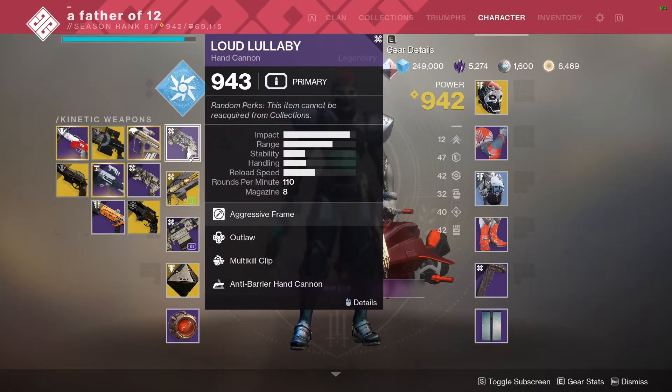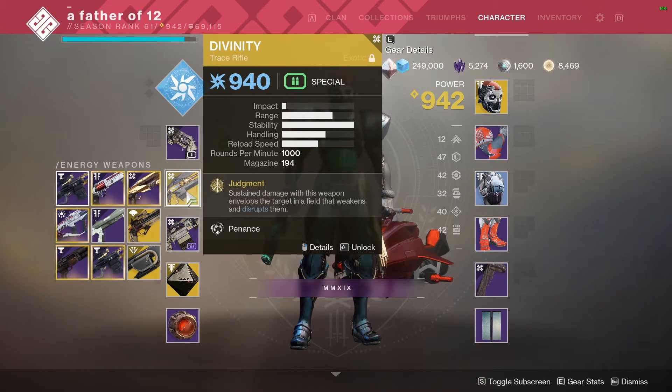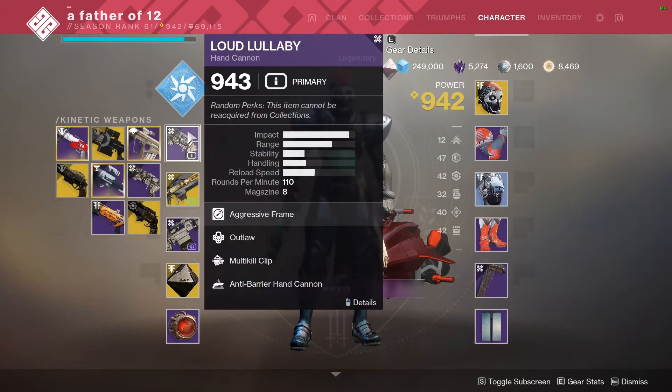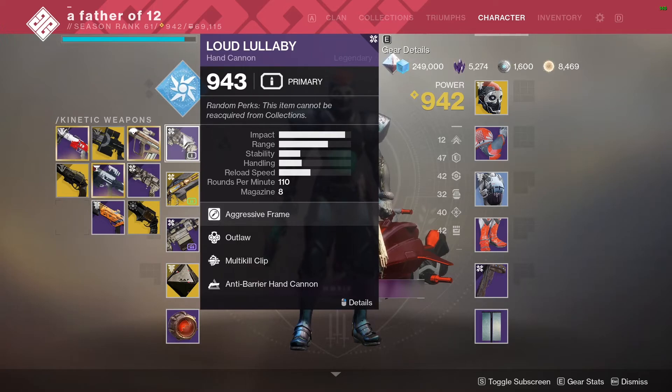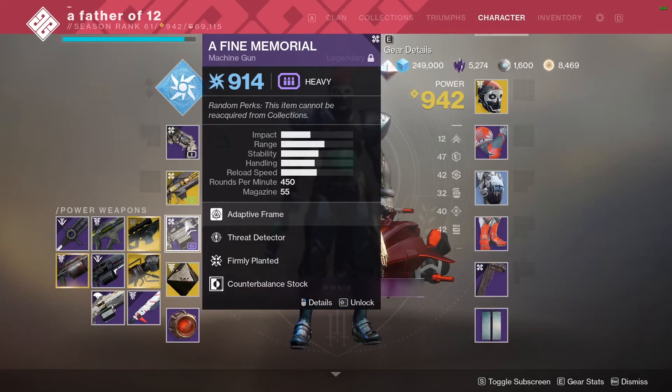Essentially, if you get anyone to half health you can one-shot the rest of everyone. And it wouldn't be a dad loadout without the One-Eyed Mask. On top of that we're using the Loud Lullaby because it's a 110 hand cannon that works very well with the Divinity. The Divinity makes a little bubble around people, requires literally zero skill, and you will never miss a headshot.